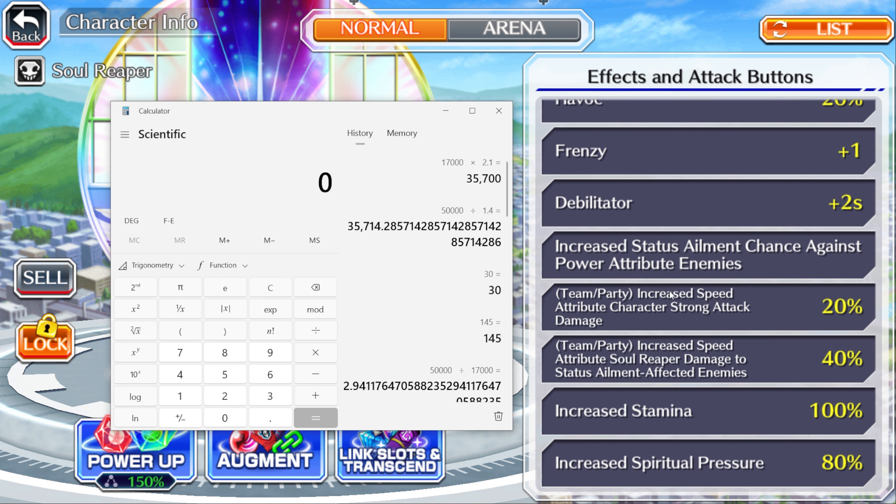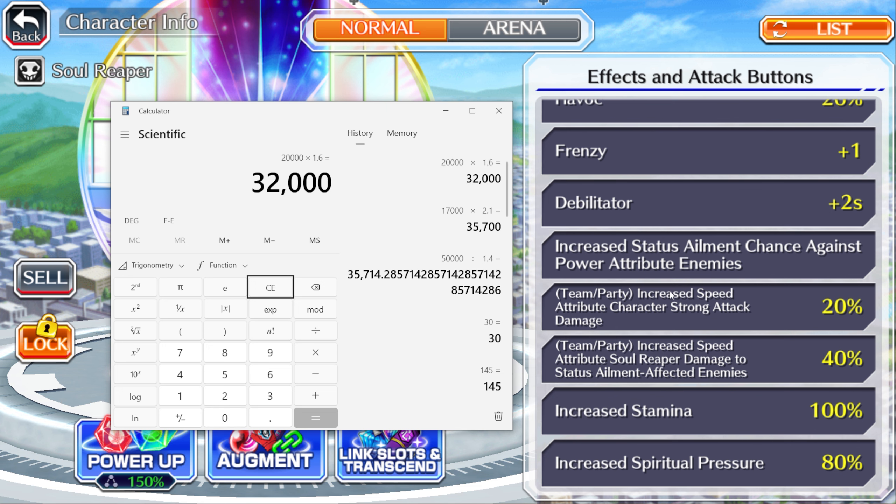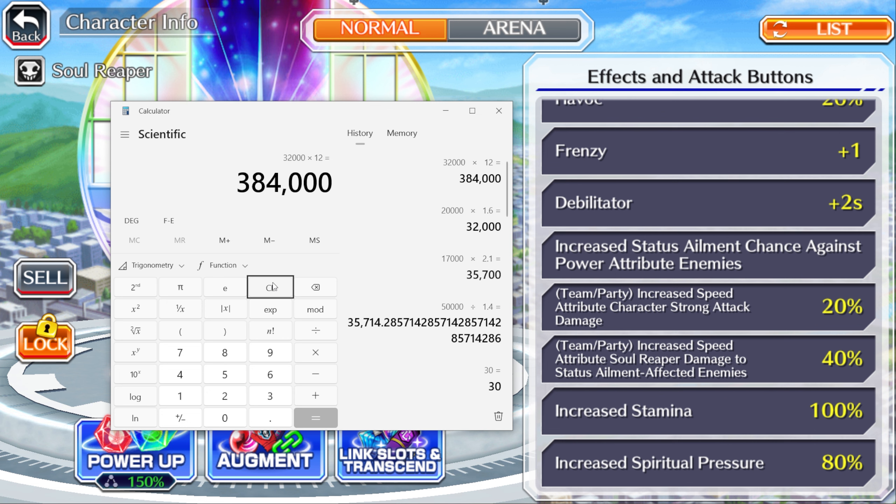So pretty much, Tensa will deal normally as crits 20k, with killer he's going to be dealing 32,000, multiplied by 12 for his third strong attack giving 384k. The 18 magnification first strong attack is very inconsistent to calculate, but you can guesstimate it deals roughly 250,000 to 285,000 with killer in IZ. If you have weaken on enemies you're dealing more than double damage — that's not even counting the fact that you'll have your full stam across the board if you're running a good amount of strong attack recharge.